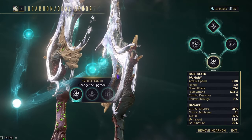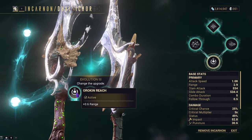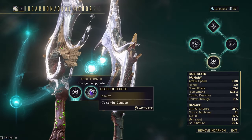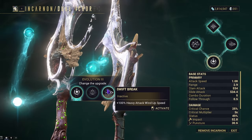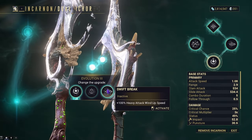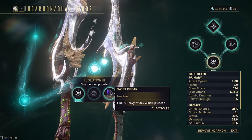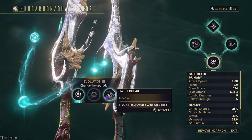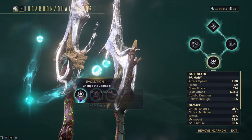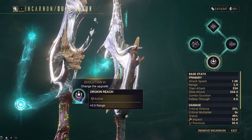Evolution Three gives us Orican Reach, Resolute Force, and Swift Break. Orican Reach gives plus 0.6 range. Resolute Force gives plus 7 seconds of combo duration. Swift Break gives plus 100% heavy attack wind-up speed. I can only see the first two being useful in most builds, as the weapon already attacks really quickly. For today's build we'll be using Orican Reach to get that plus 0.6 range.